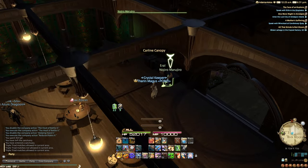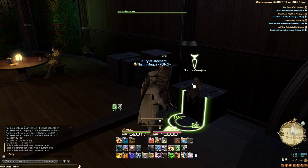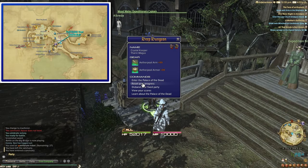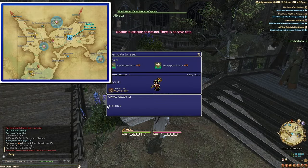The first step in your journey is obviously going to be unlocking the Deep Dungeon. This is done by completing a quest that can be found in Quarrymill called The House That Death Built. This quest will ultimately bring you to Quarrymill, where this NPC will allow you to enter the palace.